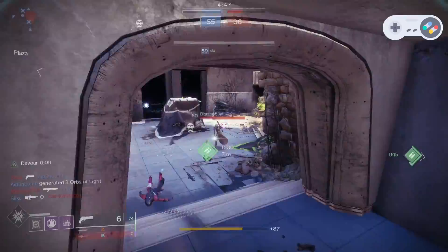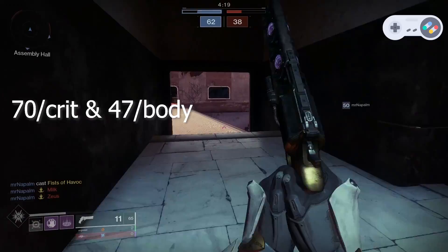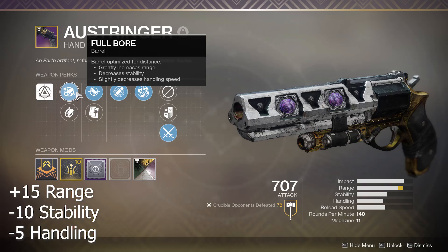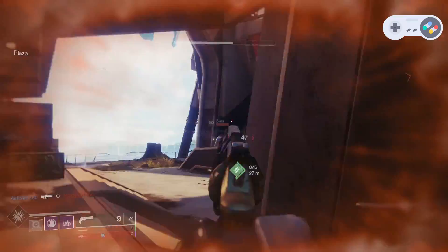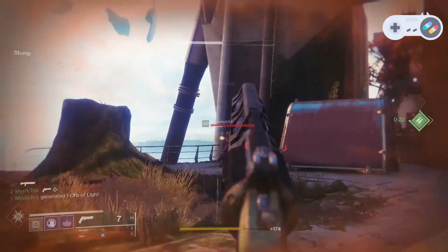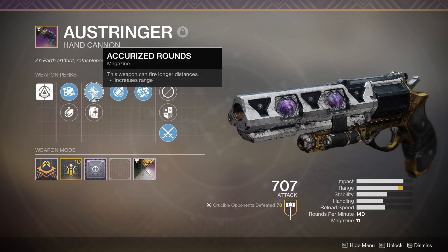This is an adaptive frame hand cannon, meaning it is a 140 rounds-per-minute hand cannon. Inside of Crucible, this weapon can hit 70 per crit and 47 per body. This first roll comes with Full Bore, which is the barrel of choice for a lot of reasons — mainly the large amount of range you get. If you're really trying to stretch the limits of this hand cannon into mid-range and beyond, you're going to want Full Bore. Our magazine perk here is Accurized Rounds, for the additional range.